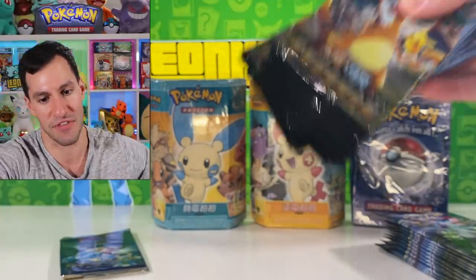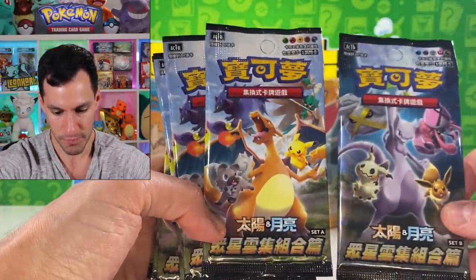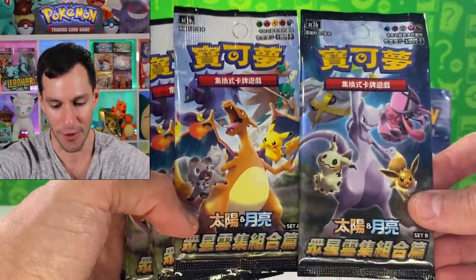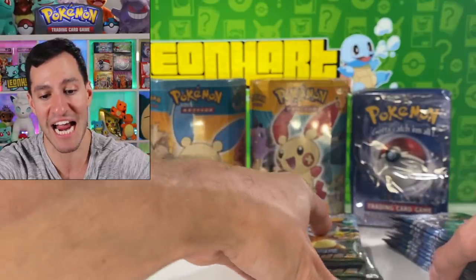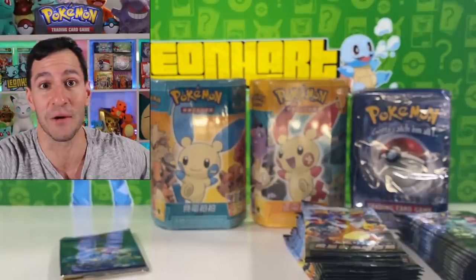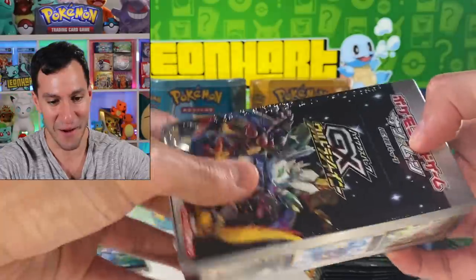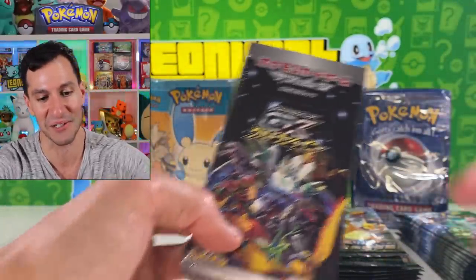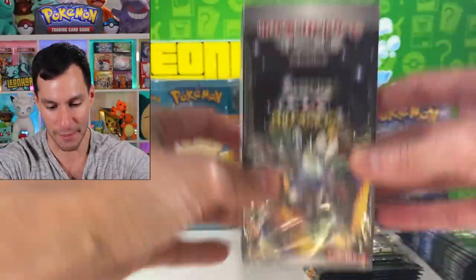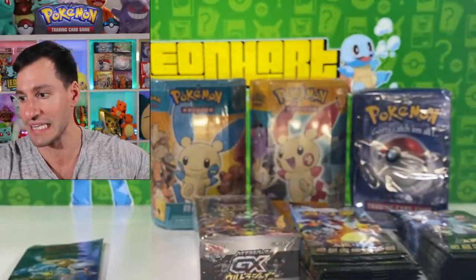Look at that pack art, guys — let me know in the comments which pack art is your favorite: Charizard or Mewtwo? We're going shiny hunting today! And there's something else in here — a GX Ultra Shiny box! We're definitely going shiny hunting. Not only are we trying to pull a Charizard in the base set pack, but in all of these — the Chinese Hidden Fates and the Japanese GX Ultra Shiny.